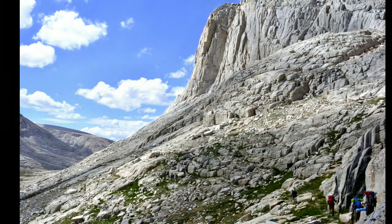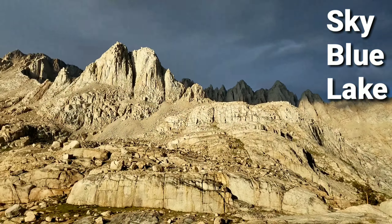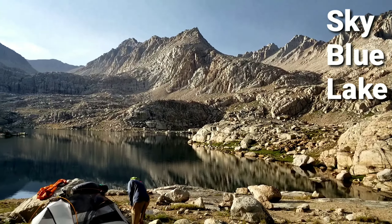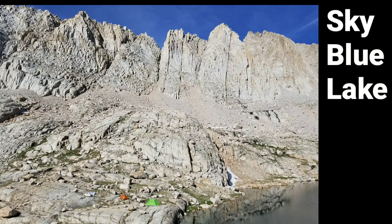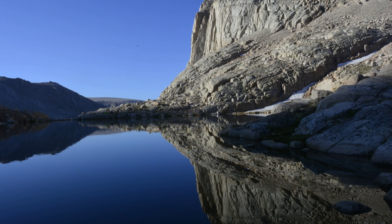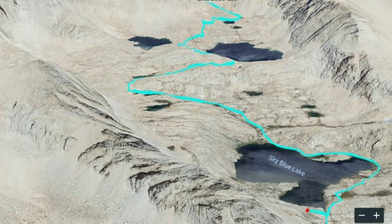At elevation 11,550, Sky Blue Lake is the predominant lake in Mitre Basin. A number of good campsites can be found here at Sky Blue. Sky Blue Lake is roughly 14 miles from the Horseshoe Meadows trailheads, and an average party will take two days to arrive. Sky Blue is a good base camp for a very long day trip up Whitney and back.